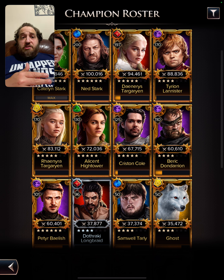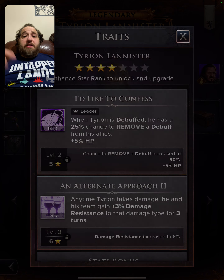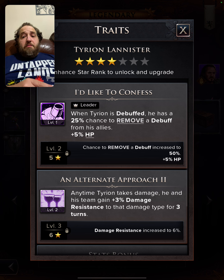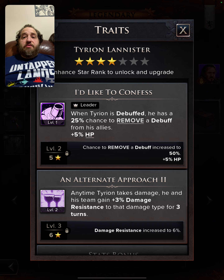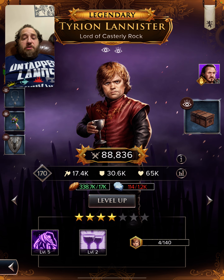Let's talk about cleansers. First up is Tyrion — his leadership ability gives him a 25% chance to remove a debuff from his allies when he is debuffed. When he gets bleed, he has a 25% chance to remove a debuff from everyone, which is great if multiple people have bleeds. At five stars, this increases to 50%.